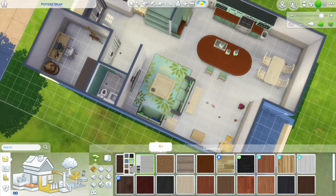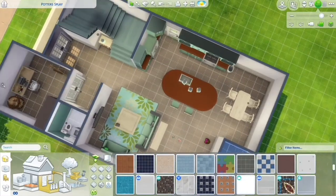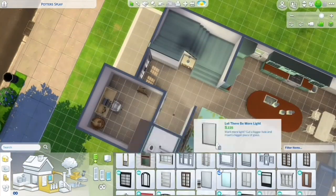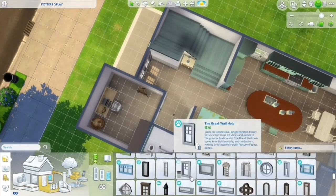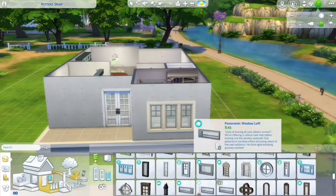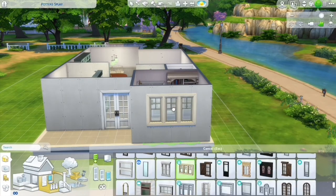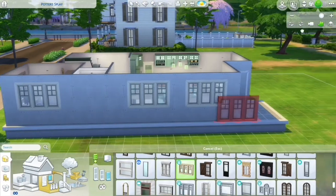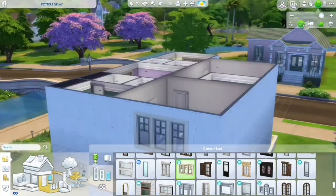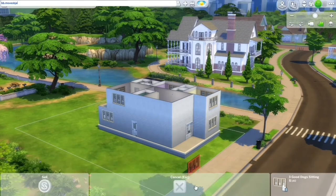I thought about doing white wood flooring but decided to go with a lighter brown wood flooring, and I think it looked really nice. It always takes me a minute to pick out which windows look best for the build. This time I went with ones from Cats and Dogs, and I ended up changing the color from light brown — going back and repainting them all to white.